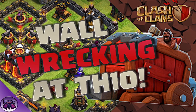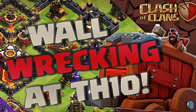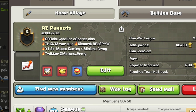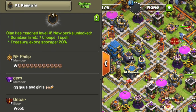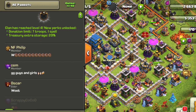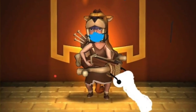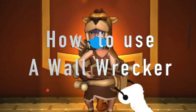Hey everyone, this is Minion from Minions Army. Today's video is a guide to using the wall wrecker at Town Hall 10. Before getting into that, Dead Parrots is excited to announce we've joined a feeling in eSports. We've set up a new clan, AE Parrots, for ESL events and the like, and we've got it up to level four already.